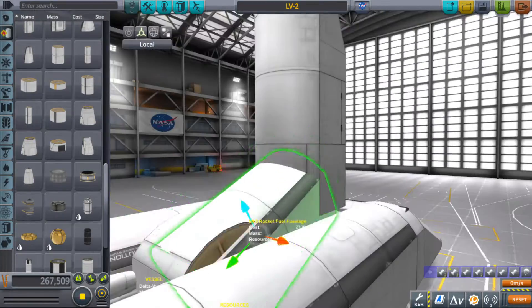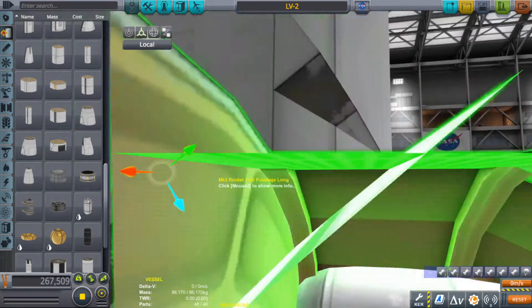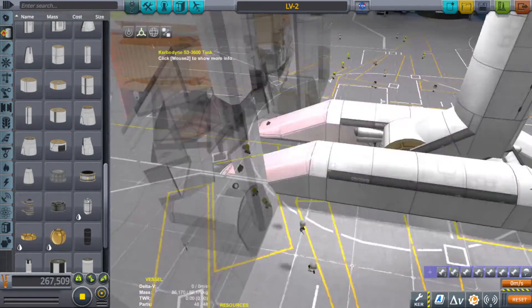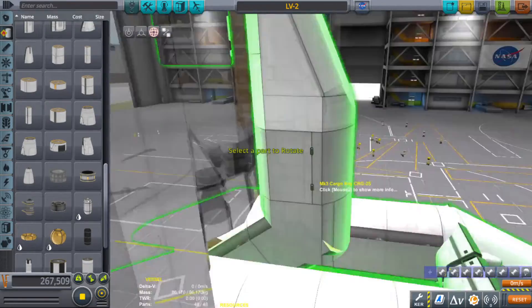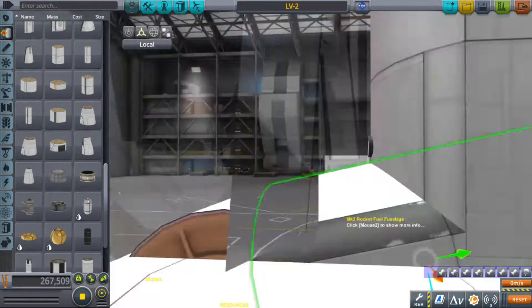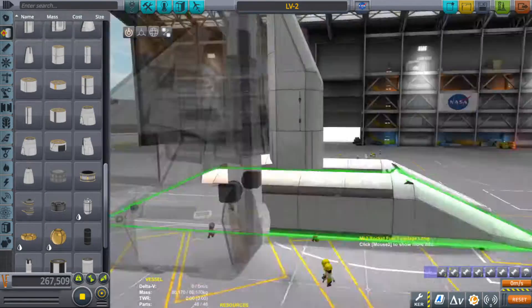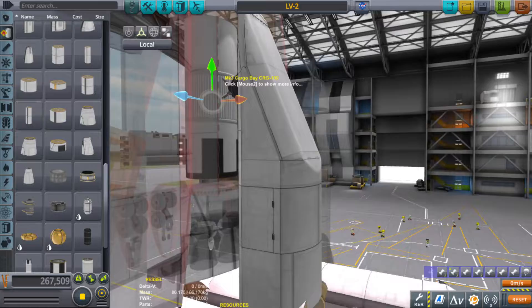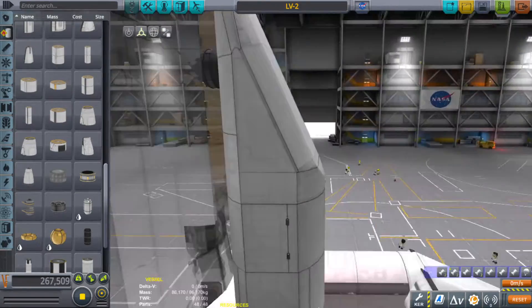Now it was time to rebuild the loading craft. I needed to thin it down a little bit so it could fit into a tighter spot, and I needed to bring the arm out further so it could reach in more. Basically it would still be the same craft — just tightened up real good.